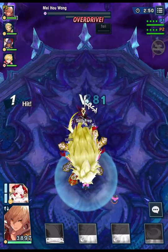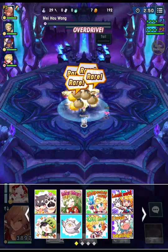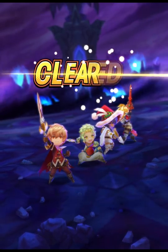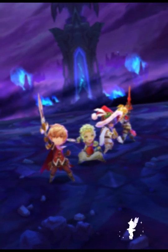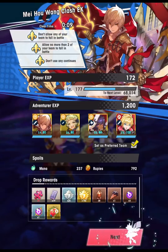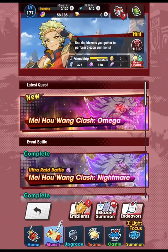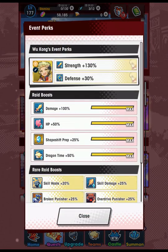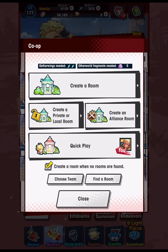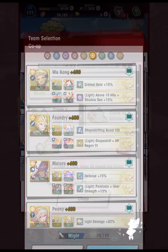I switched to my weaker team here that I was using for most of the event, leading with Albert. Albert probably is also good. I switched to this team because it has Yudin in the backline for player EXP, but usually for really hard content like Omega and above, I don't really make it a priority to include Yudin or player EXP. These are mostly one-and-done type clears anyway, and I think I'm going to need all the power I can get.